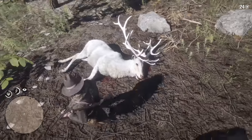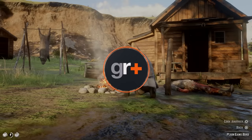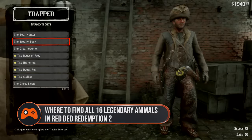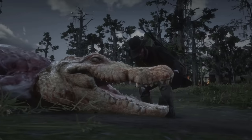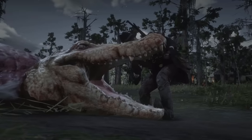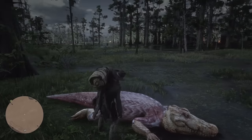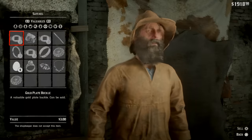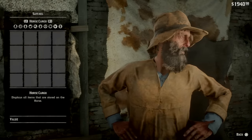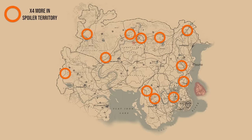Hunting is a big part of Red Dead 2. Animals provide Arthur with a source of meat to keep his health topped up, while pelts can be sold for a nice chunk of change at one of the many butchers. But if you really want to embrace the big game, you're going to need to go after one of the game's 16 legendary animals. Once you find and kill each beast, you can harvest their pelts and organs and trade these fleshy trophies with the trapper in Saint Denis for rare outfits and weapon accessories, like fancy furry holsters. Here's where to find all 16 legendary animals.